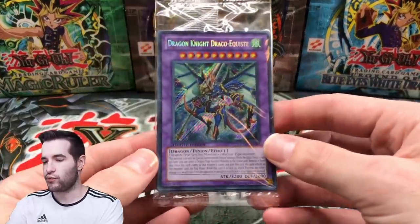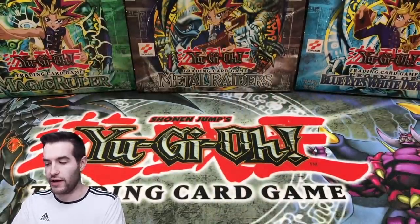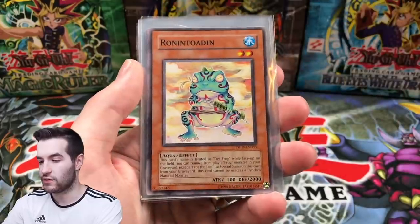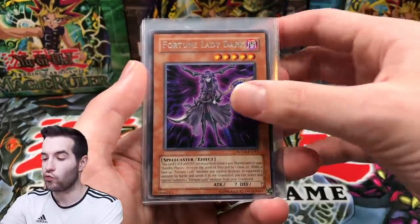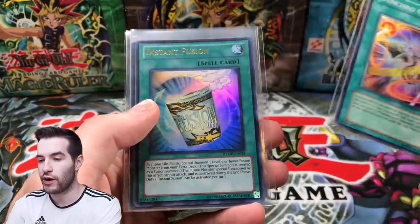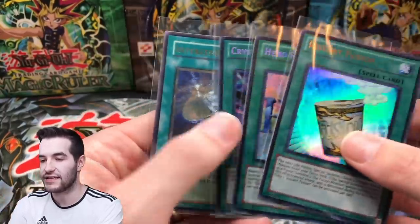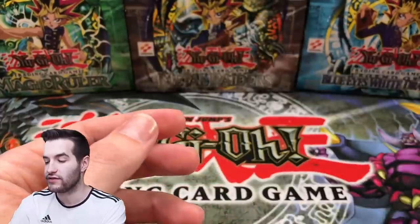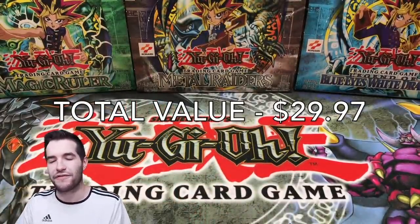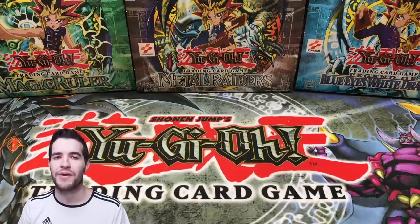All right, let's recap what we got from all those packs. We got the promos from the tin — not opened, probably keeping them sealed. We got a Ronin Toad common, Fortune Lady Dark rare, Legendary Six Samurai promo, Synchro Control super rare, Instant Fusion ultra rare, Hero Flash secret rare — cool looking card — Crystal Beacon, and an Intercept Wave ultimate rare. We actually did pretty good on this opening. I don't know what the total value was but we pulled some pretty nice stuff. That's it for this video guys, hope you enjoyed — more cool stuff coming up, see you later, peace!